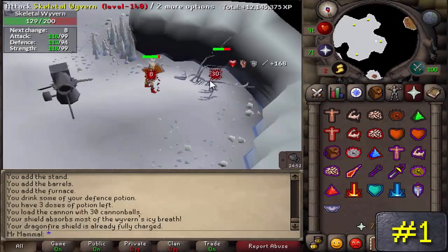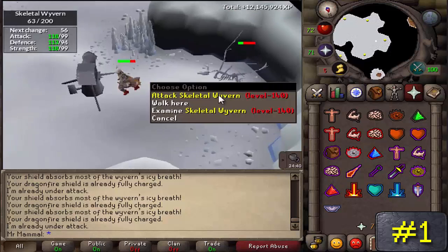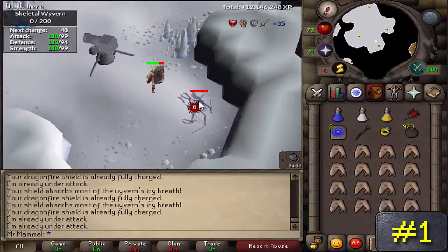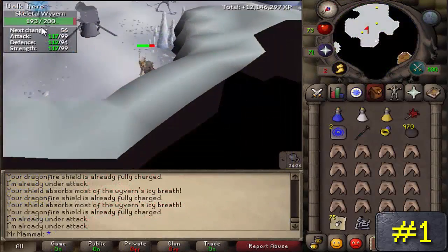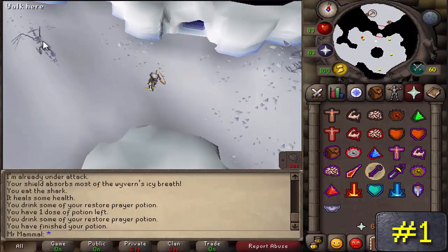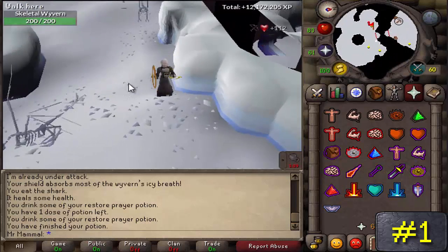Number 1: Skeletal Wyverns. Be prepared to use a DFS, Elemental Shield, or a Mind Shield, otherwise these things will hit you for 40 almost every single time. It's recommended to have all 80-plus stats in combat, or 80-plus range before attempting these, and you need at least 72 Slayer to kill them. My friend sent me a loot picture from 388 kills — it took him around 9am to 5pm with little focus, and the loot was somewhere around the 5 to 6 million GP area. Wyverns also have a chance of dropping elite clues and draconic visages, which makes them the best method for cash in the game right now. Their bones can also be used for good prayer experience on a gilded altar.